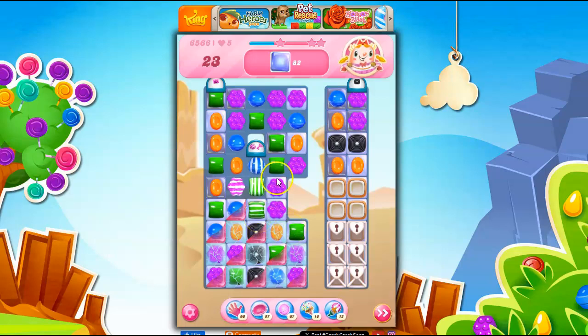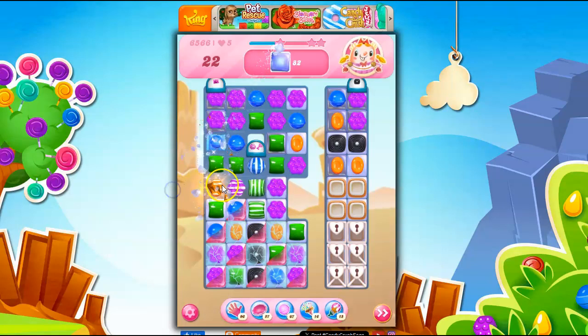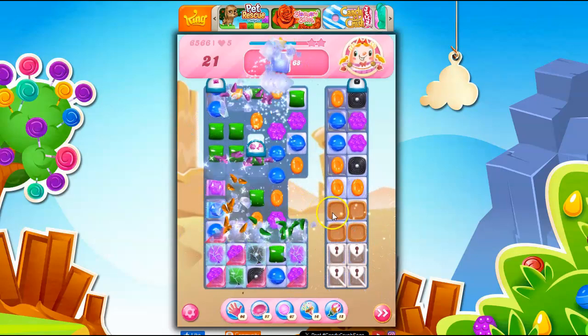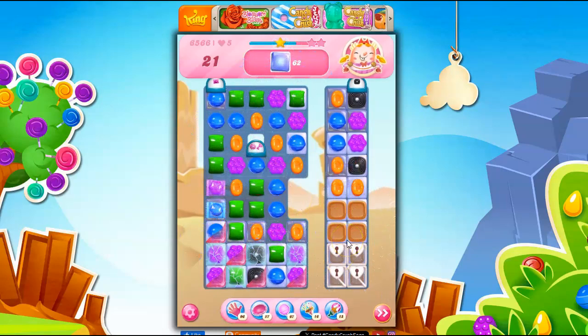Unfortunately, the stripes don't go well through the licorice, but they go super well through things like this. So let's just set everything off here. We're collecting a key, so we're opening that further.